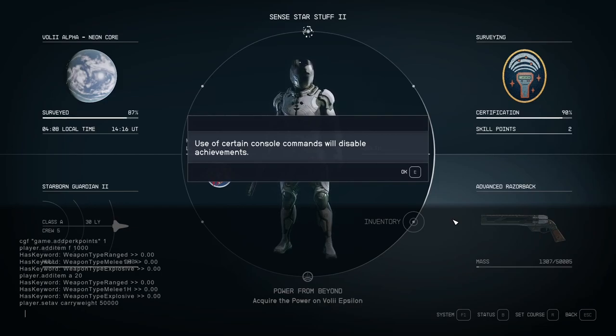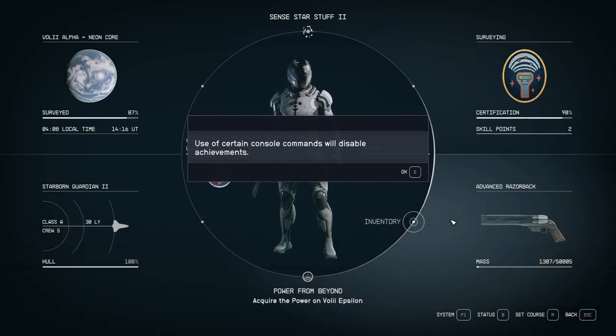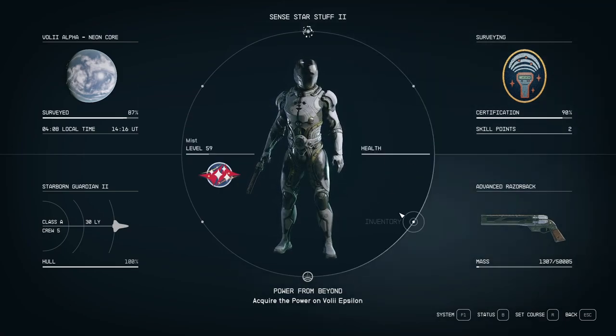To exit console mode, you just press the @ key — or whatever key activated the console for you — again, and it will disappear. You can then press E to acknowledge the prompt and you're back in the game. I hope that's been useful to you — leave a like and subscribe for more content.